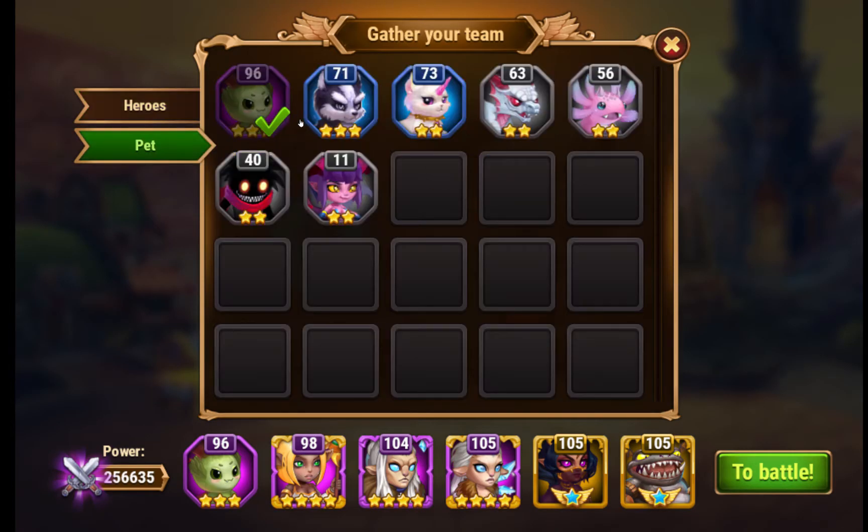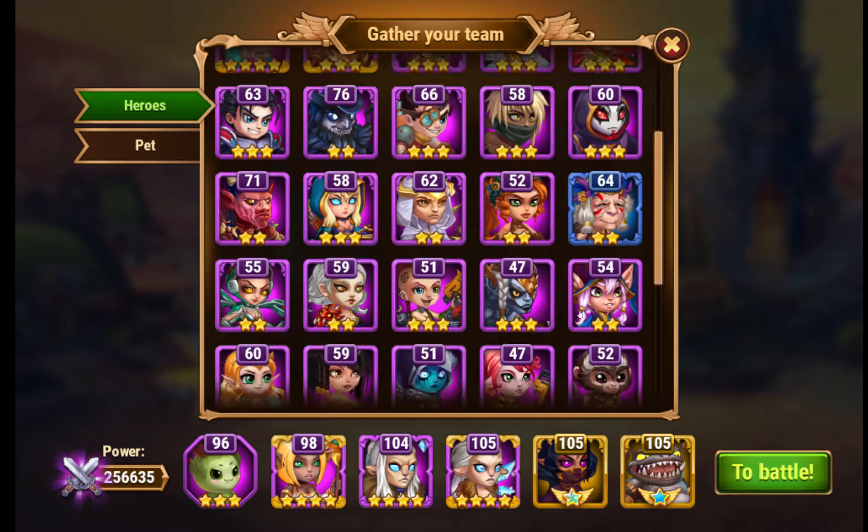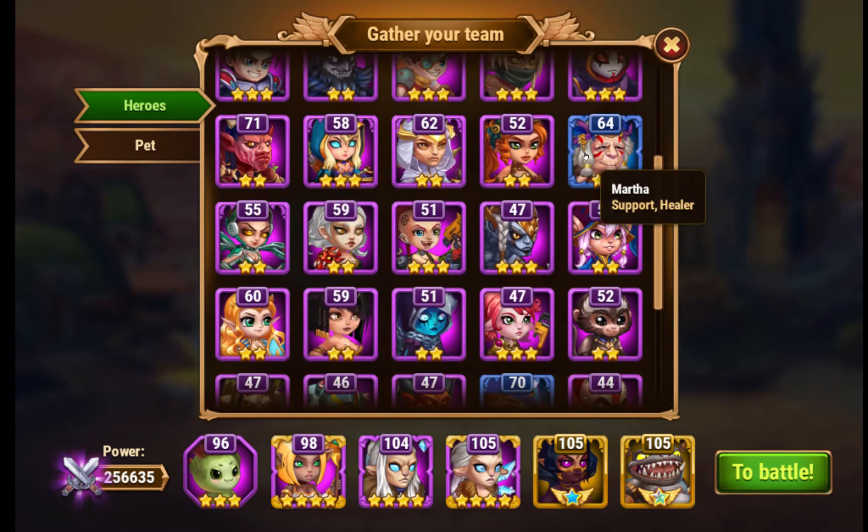The pet I'm going to be using is Oliver, because it's my main pet. And I'm using Chava as a tank — he has mass damage. Krista enlarges more damage. And Thea as a healer. I know Thea is not a good healer; I'm working on Martha.